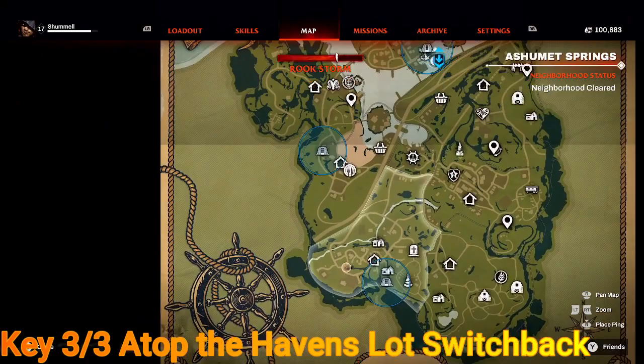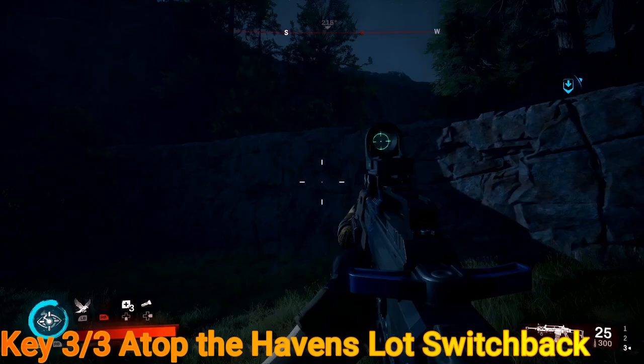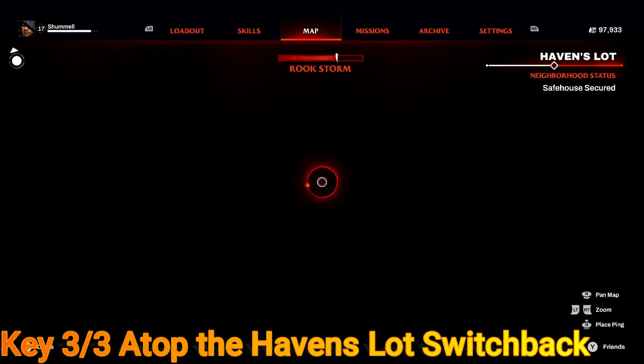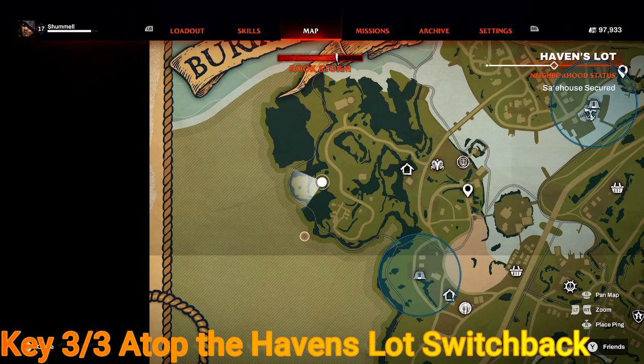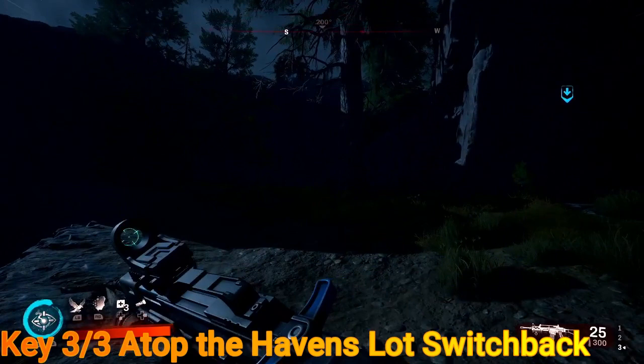The third key is pretty easy. This one is going to be in Haven's Lot neighborhood — the farthest one to the left on the map. Put a marker right there next to the dark green marker in the middle. This is from the closest safe house. There's the Haven's Lot safe house — the path is pretty straightforward, just follow the road up. When you get there you will have to do a little bit of climbing, but it's pretty easy.